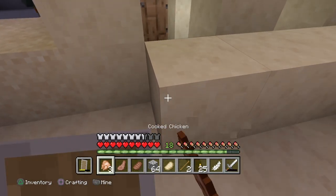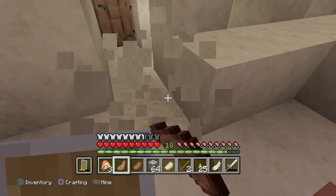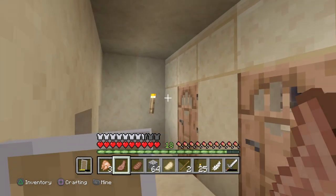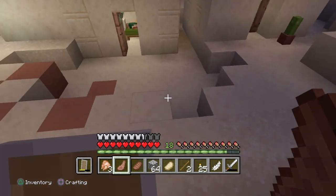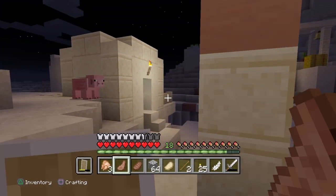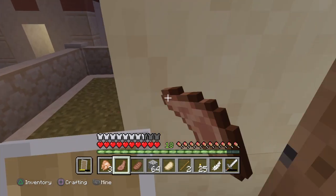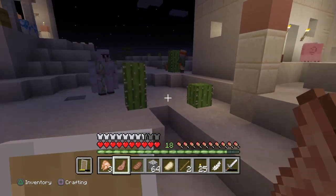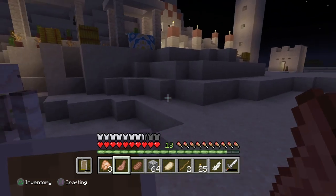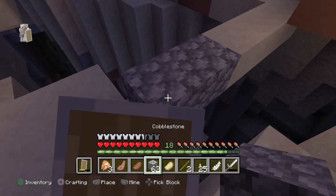Oh wow, what is this? They're barricaded and of course I didn't bring a pickaxe — I'm gonna have to break this with cooked mutton. There's a cauldron in here. This is more of a hotel type thing. There's a smoker — oh wow, that's something kind of neat. And there's an iron golem! Hi! Can I trade with you? I can't trade with you — that's odd. This is a very dangerous village.